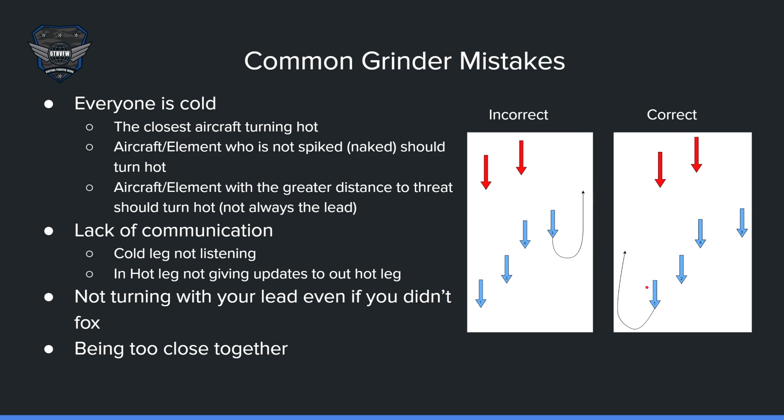The correct approach is for the farthest person from the threat to turn back and try to support everyone else. If you are spiked, you should not turn hot — the moment you turn back, that is exactly when they will launch a missile at you. The aircraft with the greater distance to the threat should turn hot. It's not always going to be lead — it could be two or four, depending on the situation. Whoever is furthest away should turn hot. It's all about situational awareness.